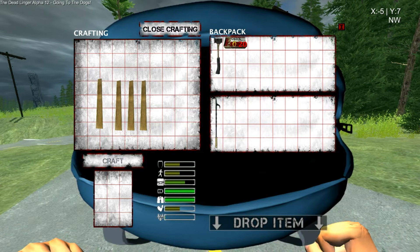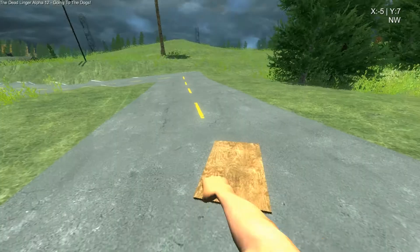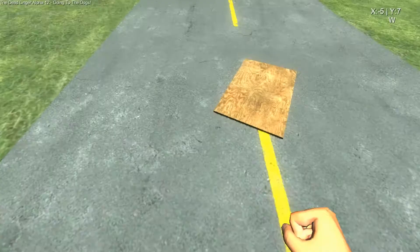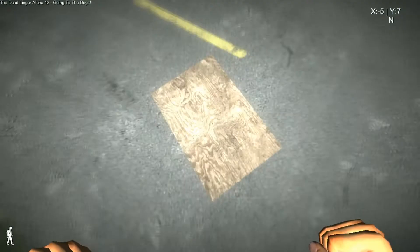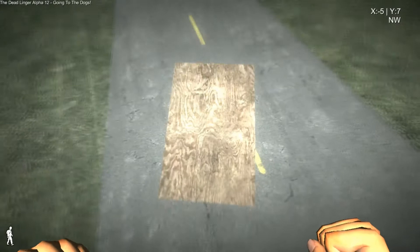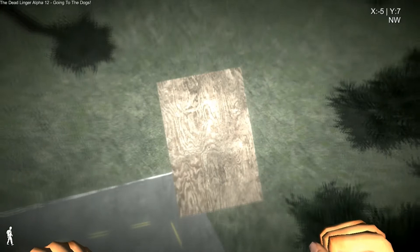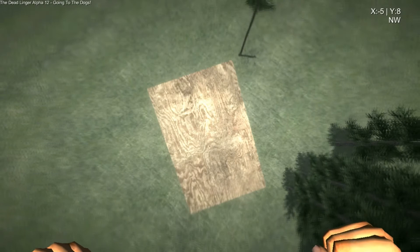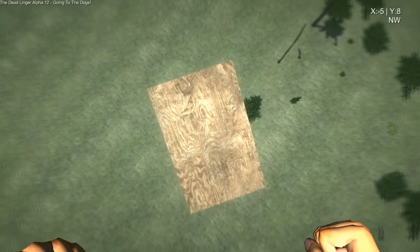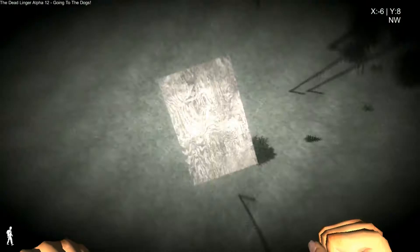Four two-by-fours and you can craft a piece of plywood. So this is how you get plywood now. If you put eight two-by-fours in — I only had four — but if you put eight in, you can create a medium-sized plywood sheet. This is the small size. Wow, that looks pretty cool.